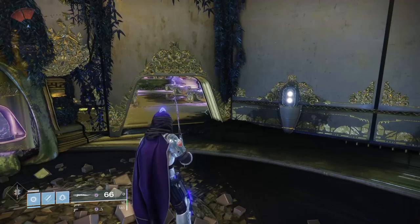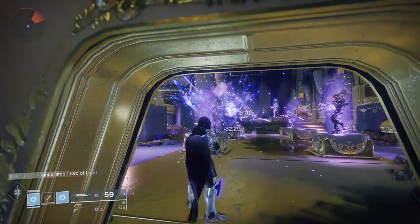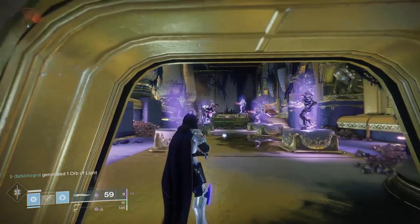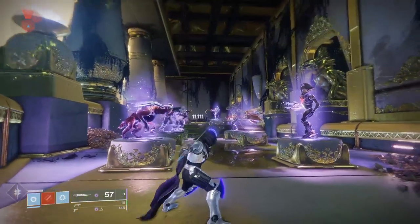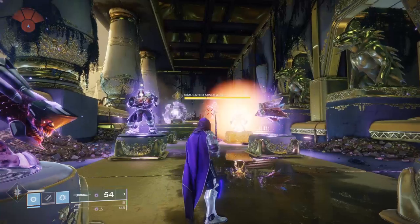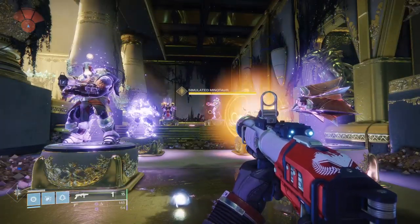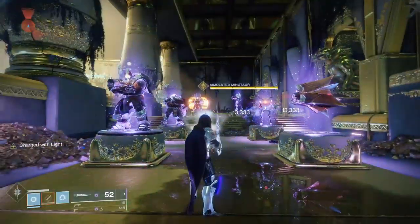Now if you want to use this as a machine gun, you don't really want to use the heavy attack with full Sword Energy, because that eats up eight ammo. You want to use block to discharge the energy, then start spamming, because that is only one ammo each. Also, if you switch weapons, it will save that state, so when you switch back to Black Talon, you can use that one ammo attack.